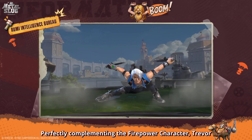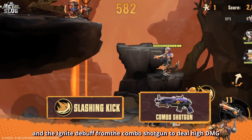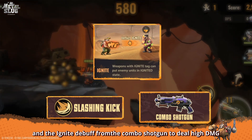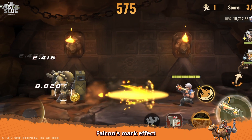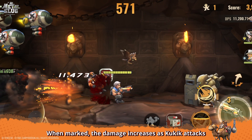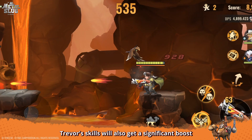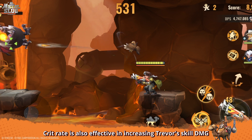Perfectly complementing the Firepower character, Trevor. Trevor primarily relies on his Slashing Kick and the Ignite debuff from the combo shotgun to deal high DMG. Slashing Wave and Flash Slash can both build the counter, triggering Tactical Falcon's powerful attack. Falcon's mark effect adds damage when hitting marked targets. When marked, the damage increases as Kookie attacks. Trevor's skills will also get a significant boost. Additionally, crit rate is also effective in increasing Trevor's skill DMG.